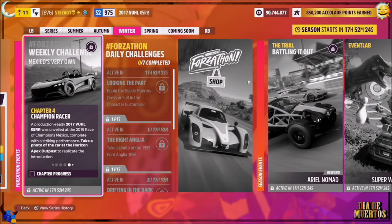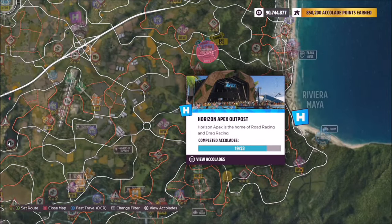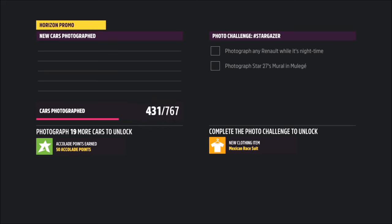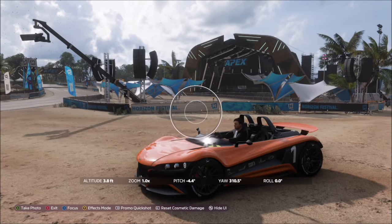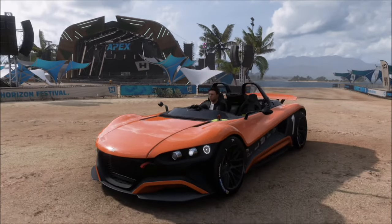Moving on to the final challenge: you need to take a photo of the car at the Horizon Apex Outpost. The Horizon Apex Outpost is the blue one, located on the far east side of the map. Once you get there, bring up your camera and take a snapshot — as simple as that, just like any photo challenge — and that's the final challenge of this week's Forzathon complete.